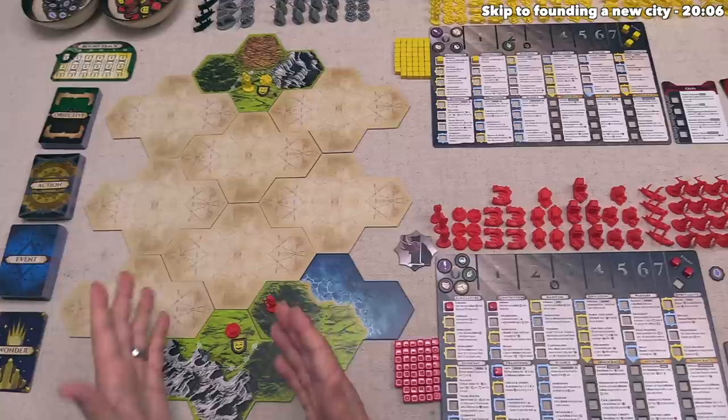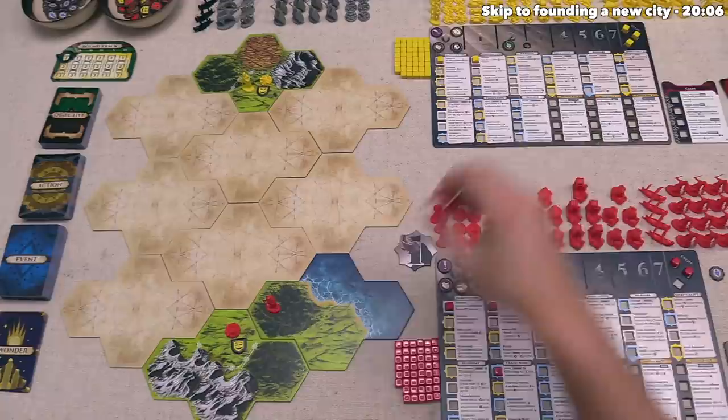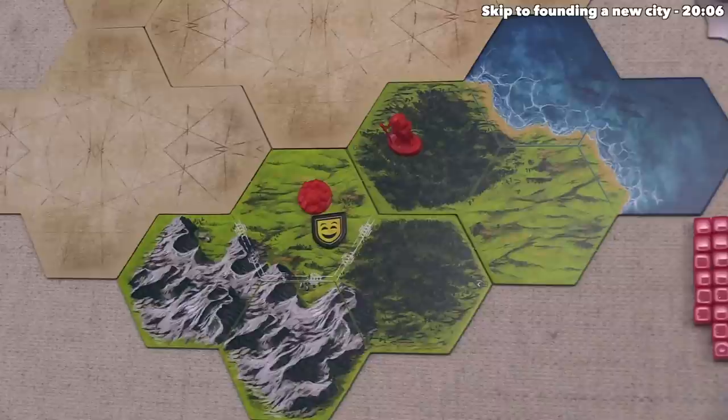There are other advances over here that give new collect options. For example, if you have a port next to a city that's going into water, then instead of collecting food you can actually collect one of the wild gold resource or a mood token. You can't even build ports until you gain the fishing advance. Anyway, let's focus back over here and now collect our two resources.